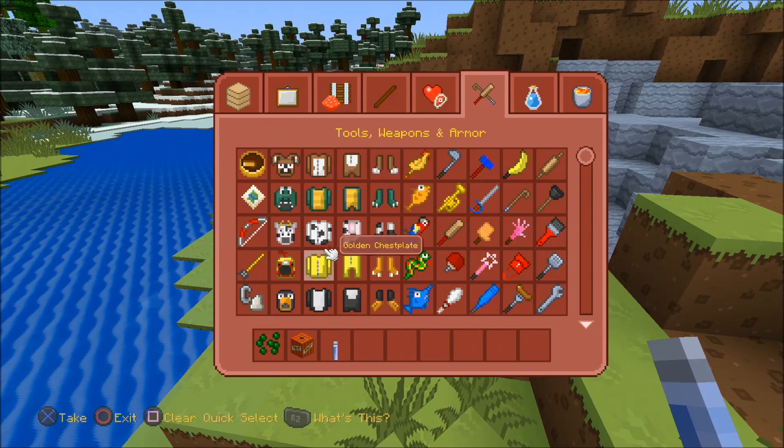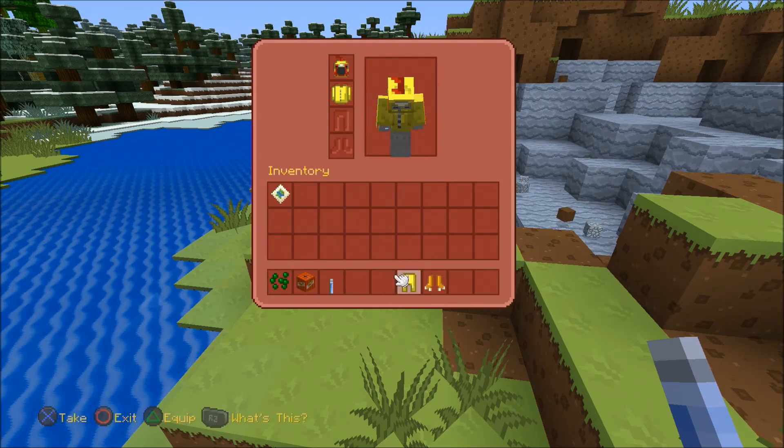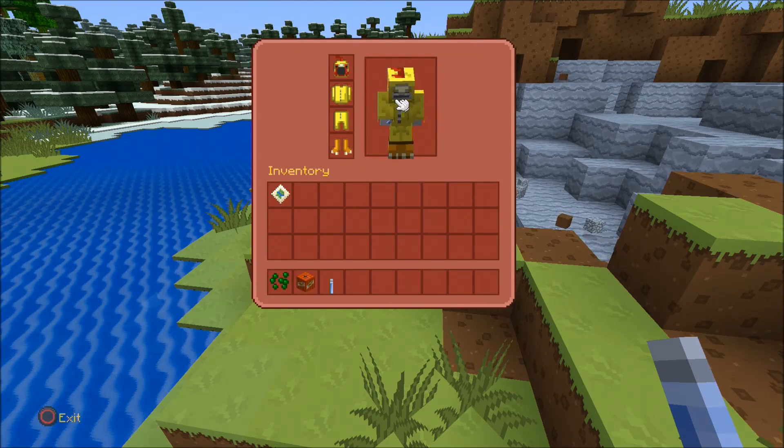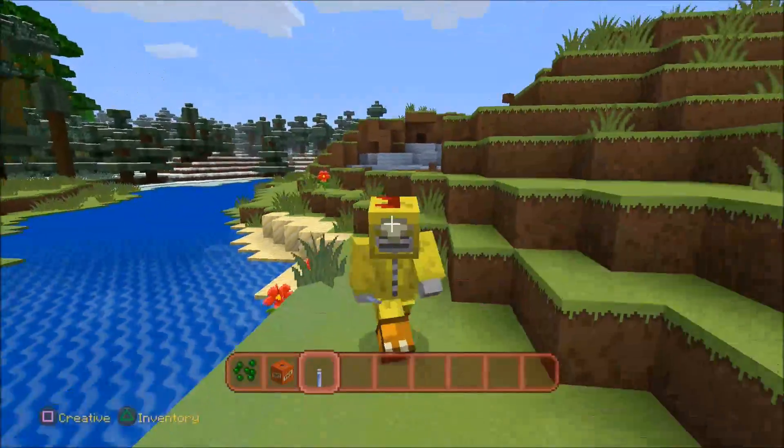Oh, the armor though — look at it! This is so cool. You can dress up as a cow — really! And here's like a chicken suit — a skeleton in a chicken suit! What is going on? This is something else. This beats the old texture pack right here.